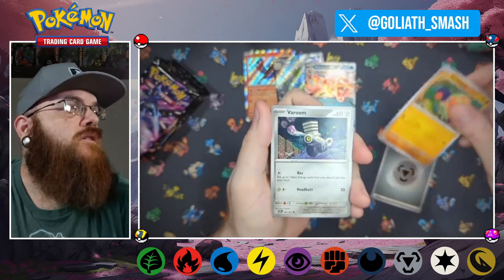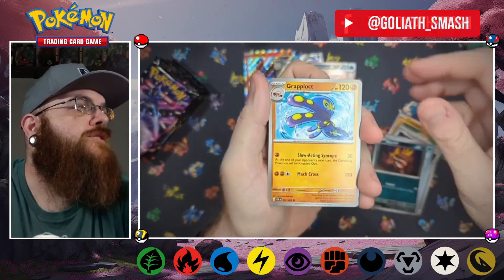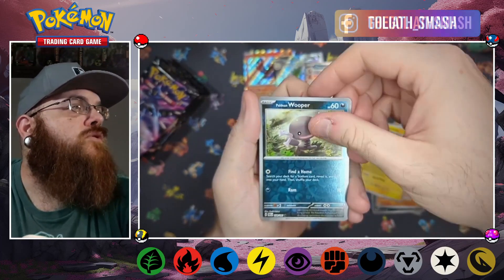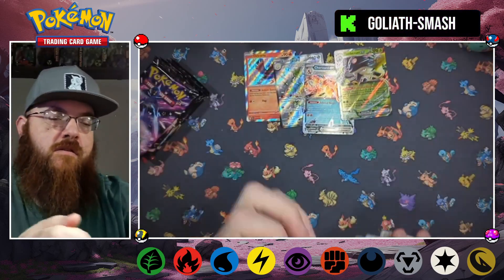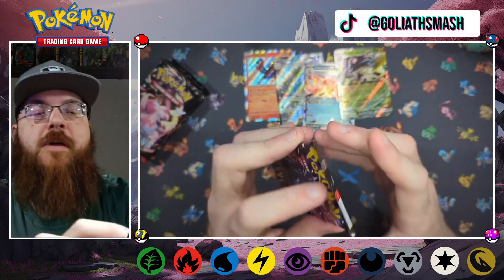Seventh pack: energy, Glimmet, Frigibax, Maschiff, Grapploct, Iono, yellow Kilowatttroll, reverse Wooper, reverse Chinchou, holo Toadscool EX. I don't want to keep saying holo — I mean of course it's going to be a holo.